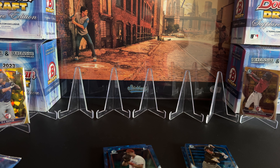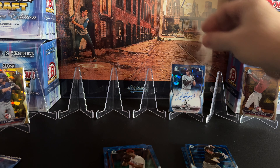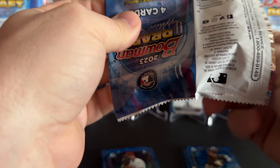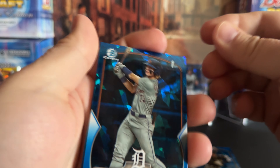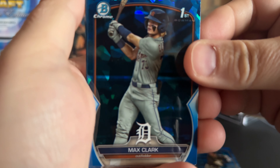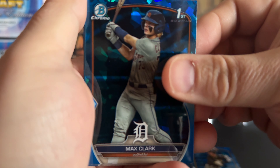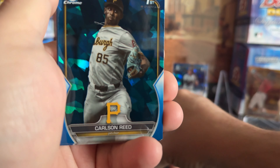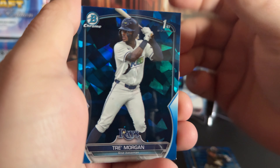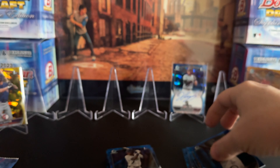One more pack — actually two more packs. We should be getting one more parallel. Speak of Max Clark — now we're really just missing the Wyatt Langford. I think I've got most all the top chases in here, at least in the base, which is really nice. Garson, Reen, Trey Morgan, and then Arroyo. Wyatt Langford — I feel like they're punking me by not including one of the ones you're looking for.